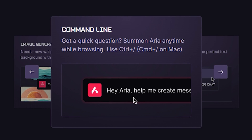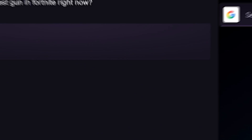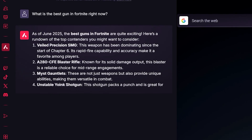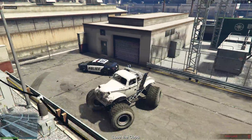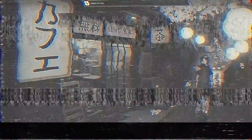Say hello to Aria, your AI sidekick built right into Opera GX. No downloads, no pop-ups, just super computer brains right at your fingertips. Whether you're trying to remember the newest weapon meta for a new season, or you just need some help not rage quitting after losing 10 matches in a row, let Aria handle the boring stuff so you can focus on gaming or pretending to be productive.